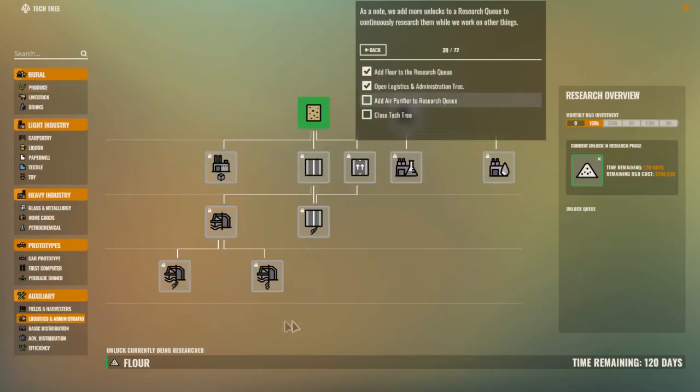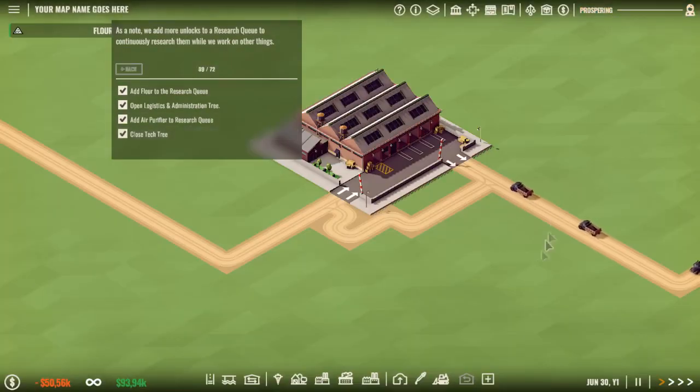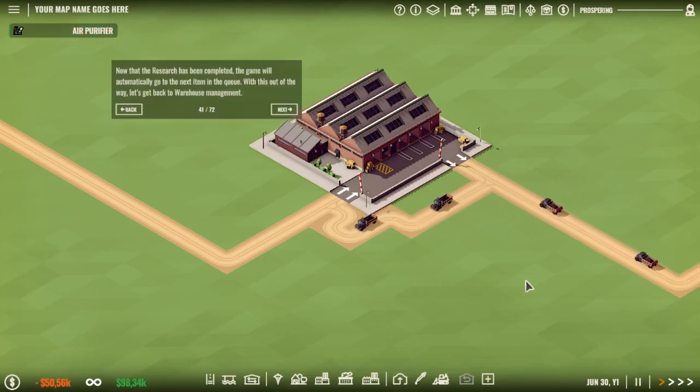Logistics and registration. The air purifier. Wait for the research to finish. Now that the research has been completed, the game will automatically go to the next item in the queue. With this out of the way, let's get back to the warehouse management.